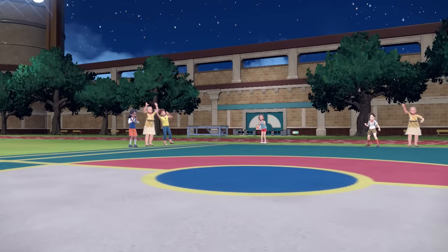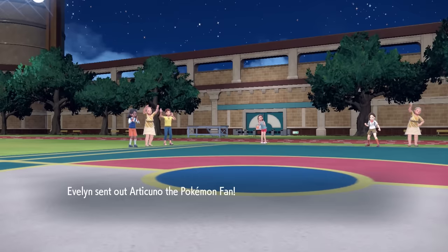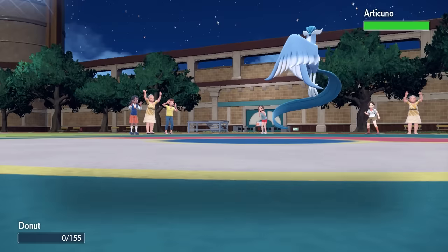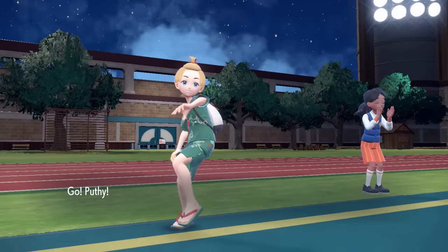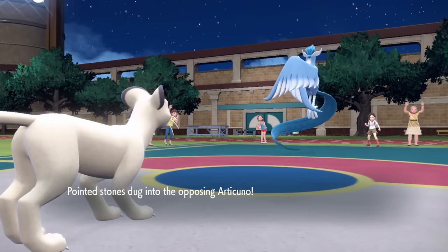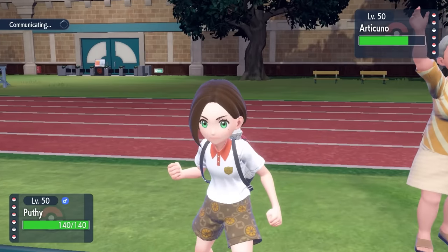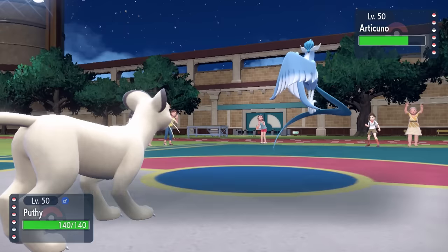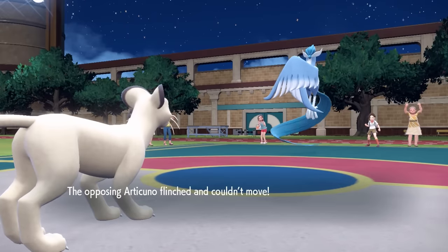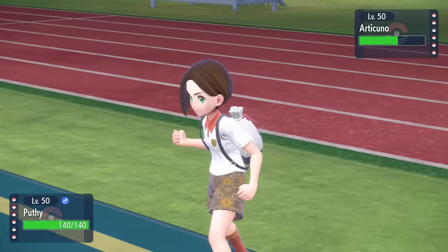Now we have an empty battlefield. I'm going to go into the Persian, and they bring in the Galarian Articuno. I feel like I have a decent matchup here — I know this thing probably can't knock me out in one hit, and I have a plan. I'm going to go for Fake Out initially to grab a little chip damage, and if I can activate the Throat Spray with my Hyper Voice, at plus-one Special Attack paired with our Technician ability that boosts moves with 60 base power or less, like Icy Wind, we might be able to get something going.